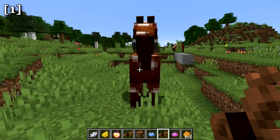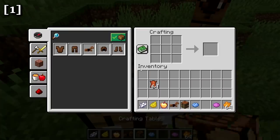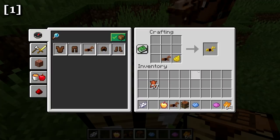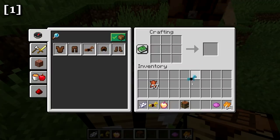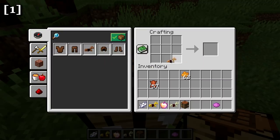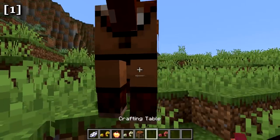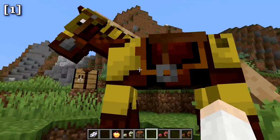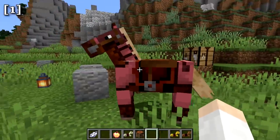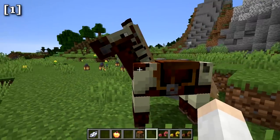Leather horse armor is a new item that can be put onto your horse. You can trade for it or craft it yourself with seven leather in the crafting table. You can also dye leather horse armor by crafting it with dyes in various combinations, giving it colors like yellow, light blue, orange, and more. There are many color combinations possible for customizing your horse's appearance.